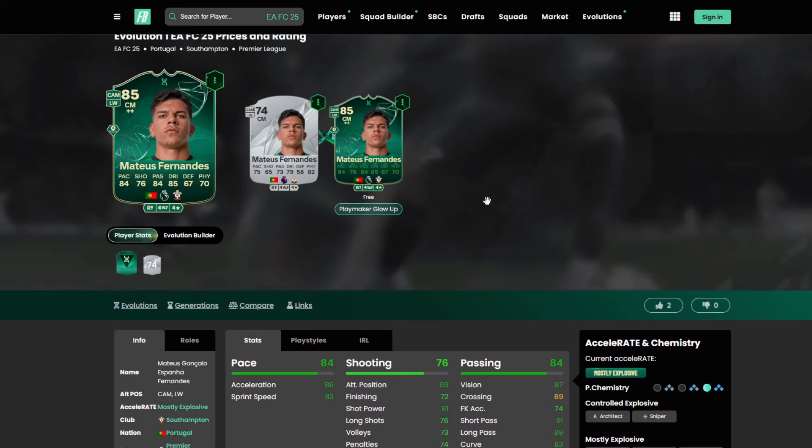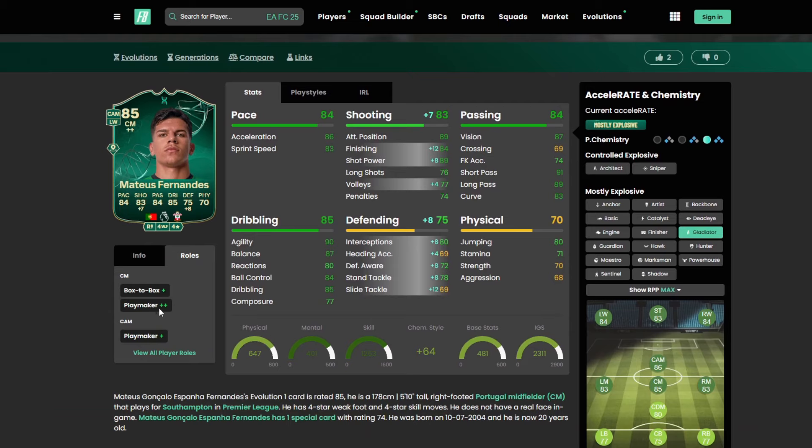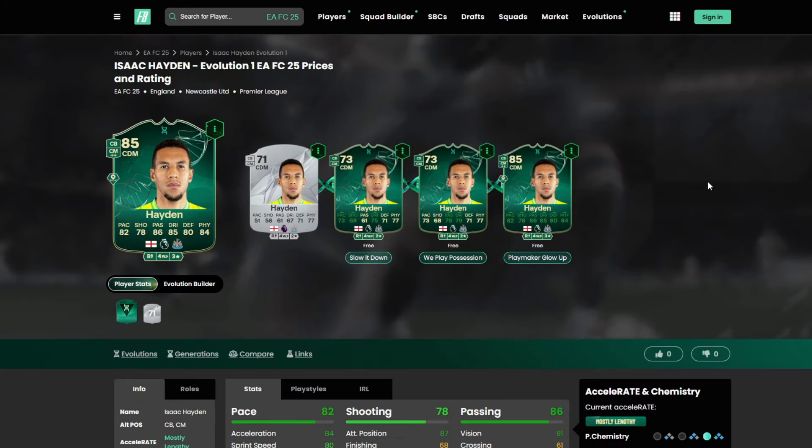Fernandez from Southampton can be a good option from the Premier League. He's better suited to a more attacking playmaker role since his defending is only 67. A Hunter can be very good for this card, or a Gladiator if you want to boost the defending a little bit. Four star, four star — Box Box Plus, Playmaker Plus Plus as a CM, Playmaker Plus as a CAM. Play styles: Golden Decisive Pass, Tiki Taka, Flare, and Press Proven.